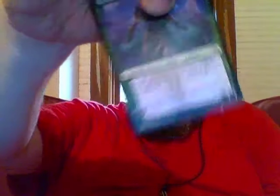And then I've got Arlin Voice of the Pack. Like I said, she's got a static ability as well: each creature you control that's a wolf or a werewolf enters the battlefield with an additional 1/1 counter on it. Her only active ability is minus two — create a 2/2 green wolf creature token. She has seven points, so that ability could be used three times. And those 2/2s would come onto the field with a 1/1 counter on them — automatic 3/3s.